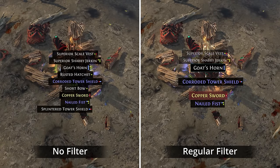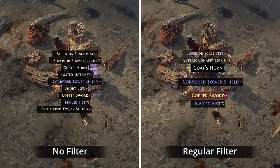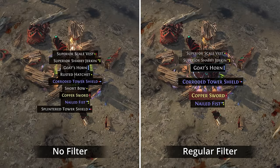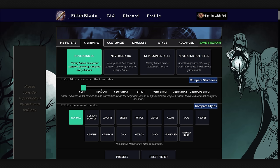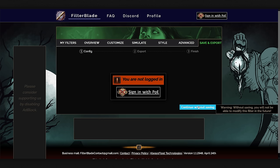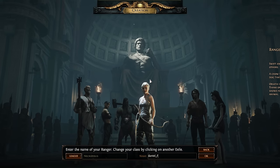The last thing is an item filter. You probably don't want to filter out items early on in the game, but the filter can also make rare items pop a bit more and very noticeable. So I grabbed a basic regular filter from filterblade.xyz, a project by Neversync. With everything ready and having made a new account, I jumped into Path of Exile at 6pm.